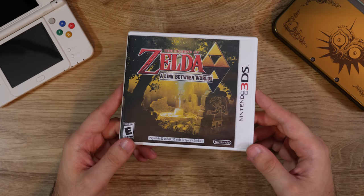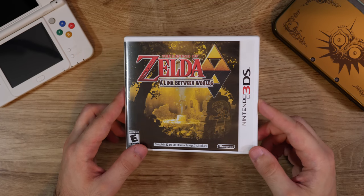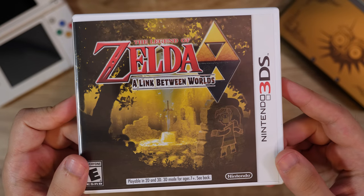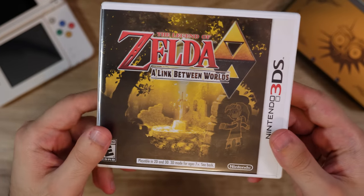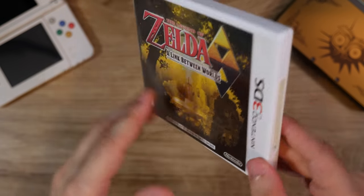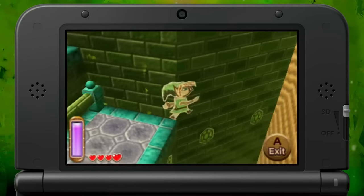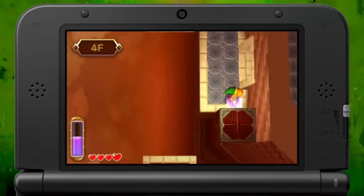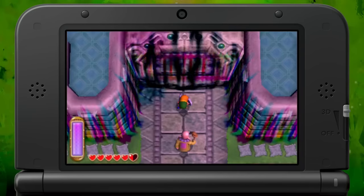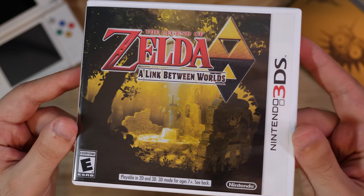The Legend of Zelda: A Link Between Worlds is my favorite 2D Zelda game ever — it beats out A Link to the Past. I just adore this game. The pacing is so good, everything is snappy, and you can go in any direction you want and just have fun. I love the mechanic where you can turn into a painting and go on the wall. I love that it's kind of a direct sequel to A Link to the Past and still has that dark world. This game is just fantastic — one of the best Zelda games ever. I love it, I think it's incredible.